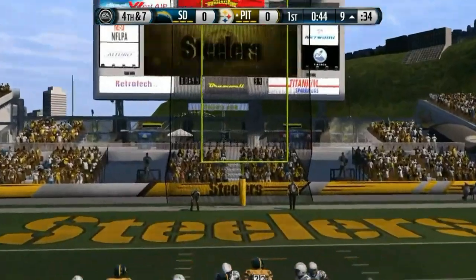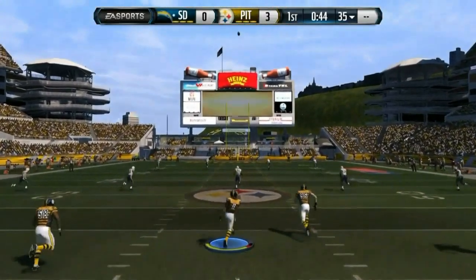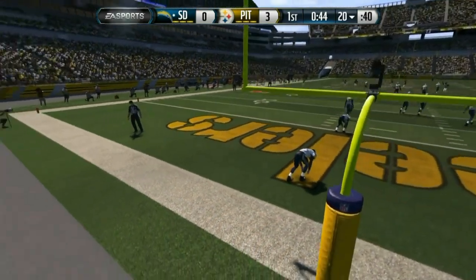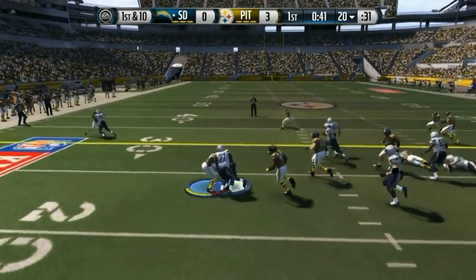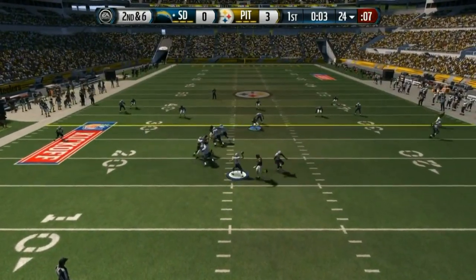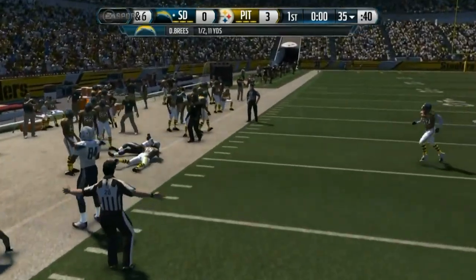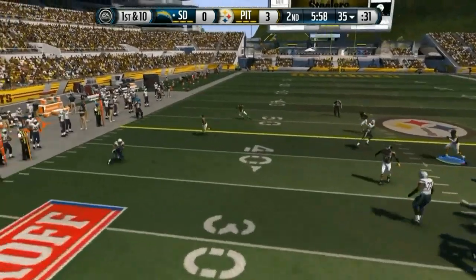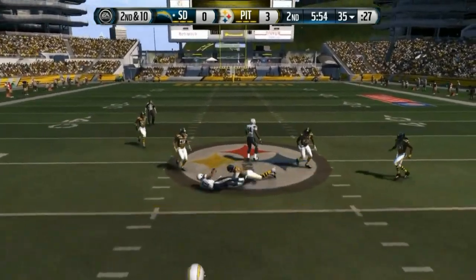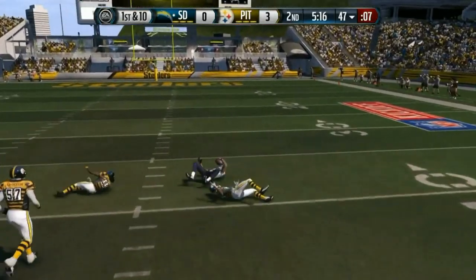Carr makes two back-to-back bad throws and we take a 3-0 lead. So we drafted Shwinky at some point and he is a rookie, so I was excited. His name is Shwinky — you can't get a better name than Shwinky. The Shwinkster, the Shwink Meister, the Shwink Rap — the Shwinkster is real.